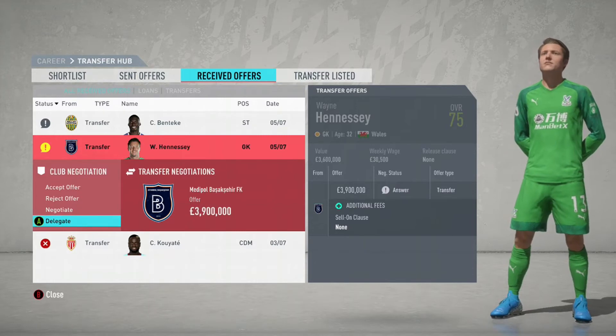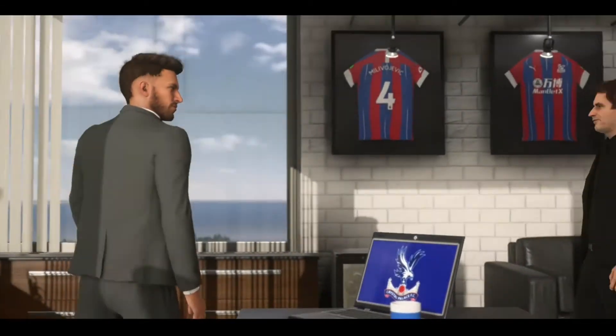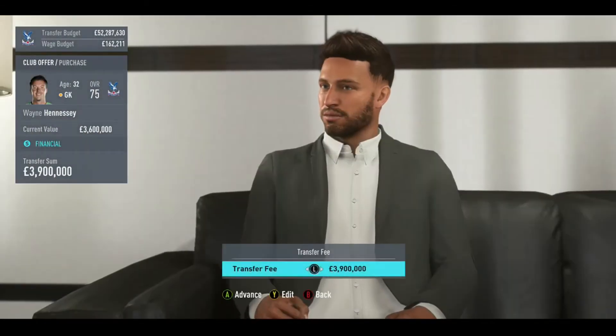We've got a decent amount of money — £49 million, about £50 million in that budget, which is actually quite a generous amount for the likes of Crystal Palace. But we're getting offers immediately for our players. We've got Wayne Hennessy, and we're looking to try and sell him.